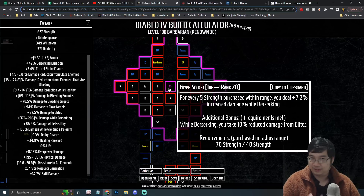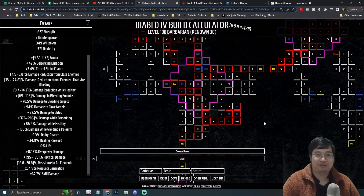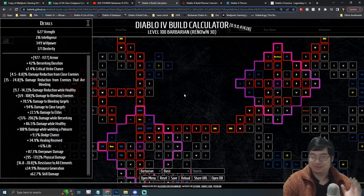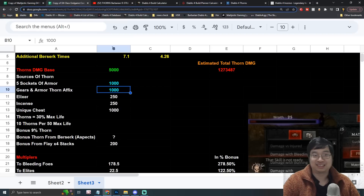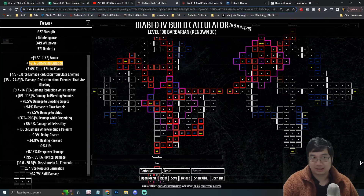For our first glyph, we boost damage while Berserking. With 70 strength in the glyph radius, we get over 206% more damage during Berserker. On the first legendary board, killing bleeding enemies gives a chance to extend Berserk duration — this is one of the sources for that 7.1-second extension, combined with the 42% Berserk duration increase from passives.